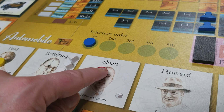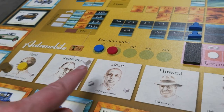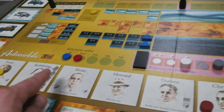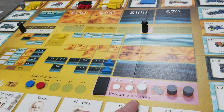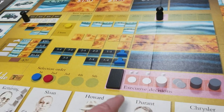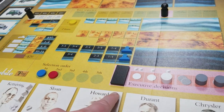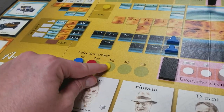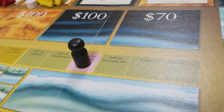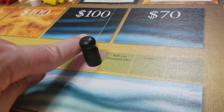Next is red — they decide to pass to secure second in selection order next round. All that's left is yellow. They can select some remaining options, but they have no more eligible spaces for advertising or discount markers. They still could close a production space, but they decide not to and take their spot in the selection order.